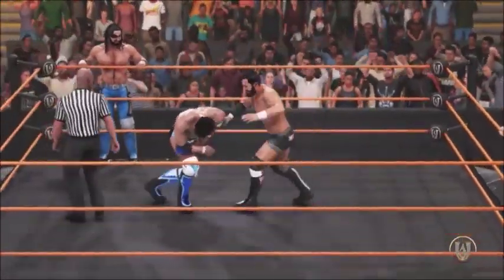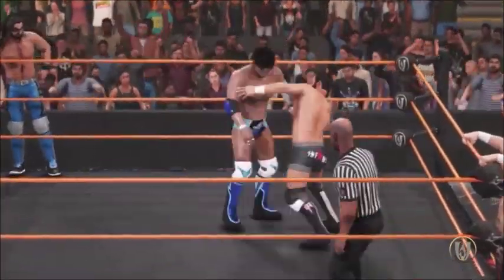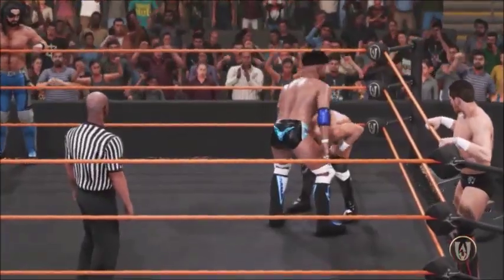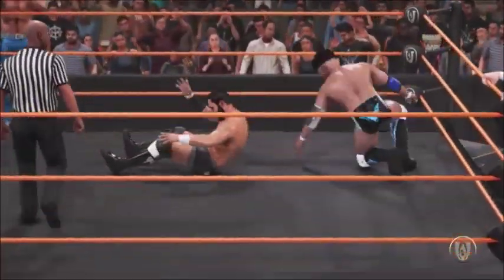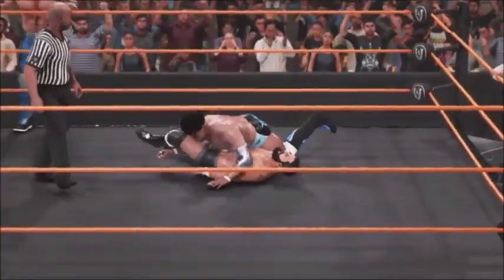Jets would end up winning this matchup with the Jets Stream — the Stormbreaker — that move we've seen back at the Universal Rumble. Very brutal, the Jets Stream, would pick up the win for Jerry Jets and the Man of the Universe, Seth Freaking Rollins, in your opening contest here for round two.